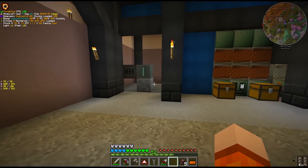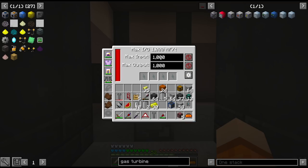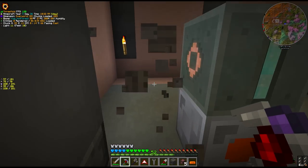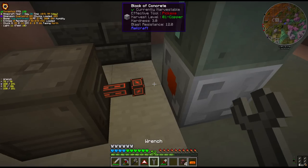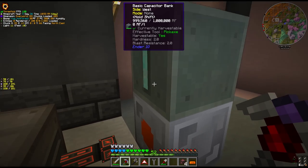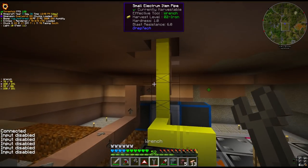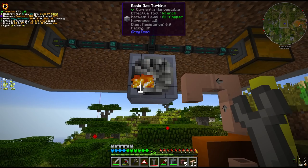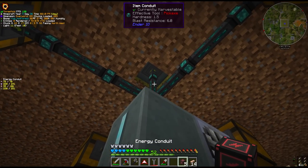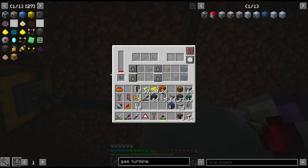We need some way to convert EU to RF. Here we used an MV battery buffer into a capacitor bank, which we also got from a quest reward. The battery buffer doesn't seem to output directly to a conduit, so we need the capacitor bank. We'll move it down a block, put the capacitor bank in place and then the gas turbine. Then we can do the energy conduit, which should share a space with the item conduit, allowing us to get energy and items in and out of the farming station.